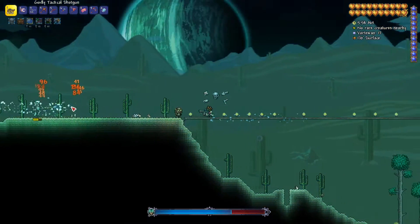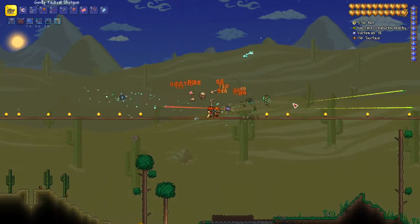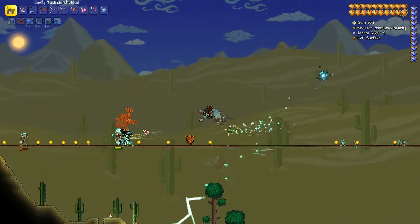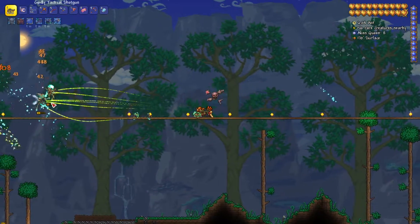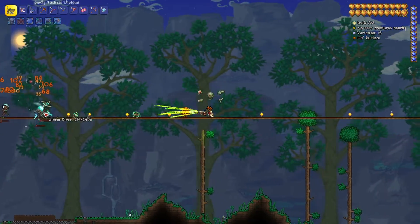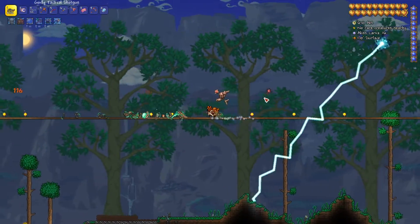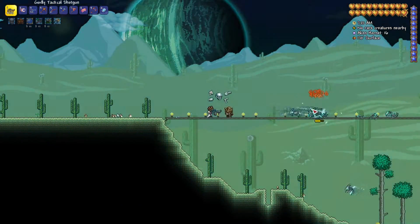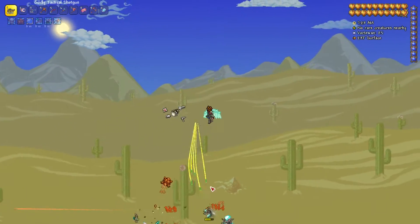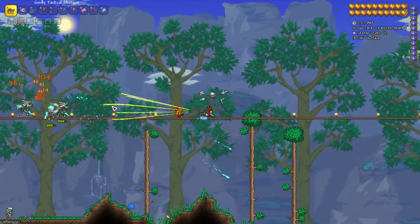Each one of these characters has like over a thousand health, and even a full shotgun blast to the face isn't doing too much. I switched over to the yo-yo there for a while just to try to save on some bullets. It's so difficult — the sheer strength of these enemies. And like I said, there are four of these pillars, and you've got to finish each one and defeat like 150 enemies per pillar.